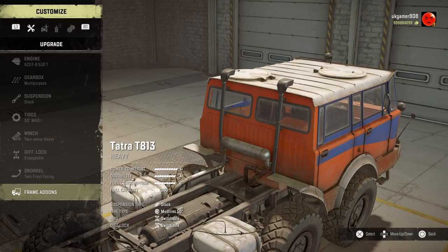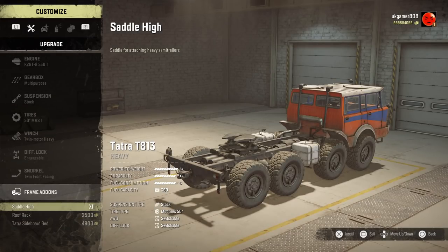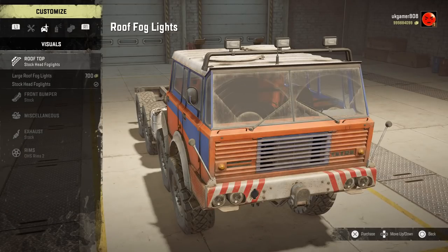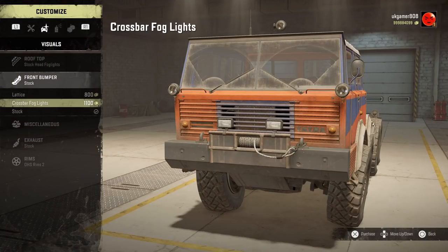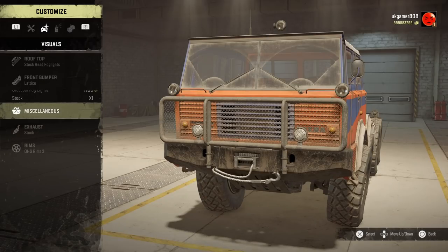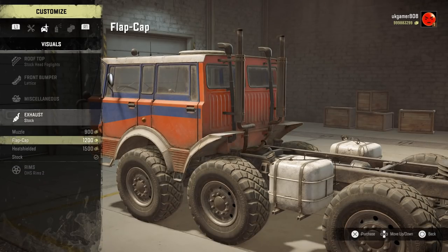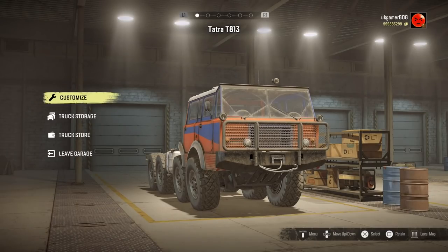Diff lock is already included. Snorkel-wise we have twin front-facing snorkels. Frame add-ons: the word is there will be another frame add-on but it's going to be part of Season Five, so it won't appear until then. Moving on to rooftop options: roof fog lights, large fog lights, and the stock head fog light with two spotlights. Front bumper-wise we've got the lattice, the crossbar with fog lights, and the stock – I'll take the beastly-looking one.